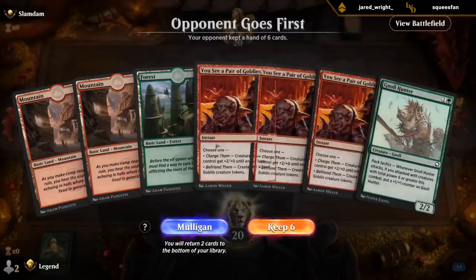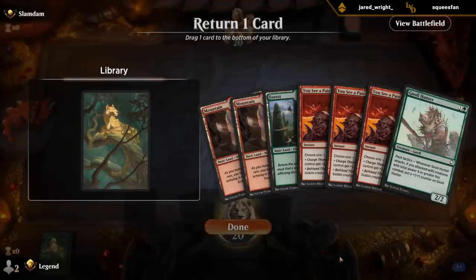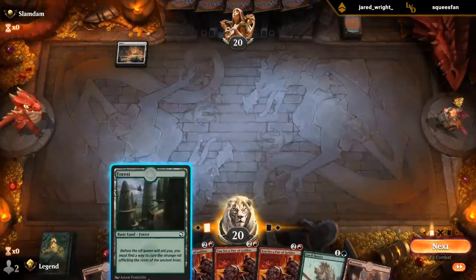I see more than just a pair of goblins. Oh man, what do I put on the bottom? This is excruciating — I want to keep my two-drop. But how can I possibly break up the triple pair? Do I bottom a land? Is that too greedy? We're on the draw — yeah, we'll draw land. This isn't a coward's tree. Reward it.